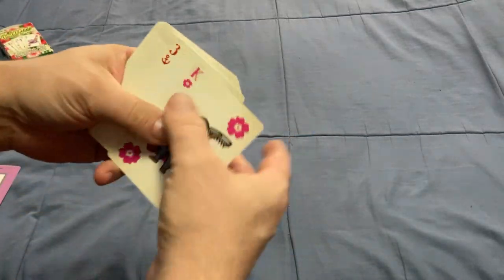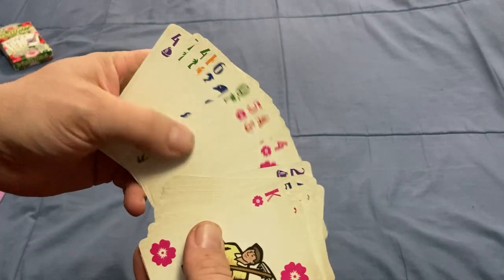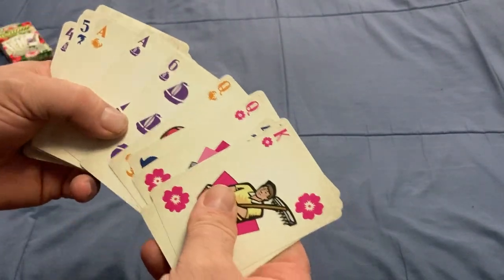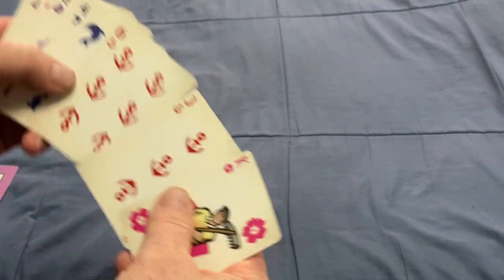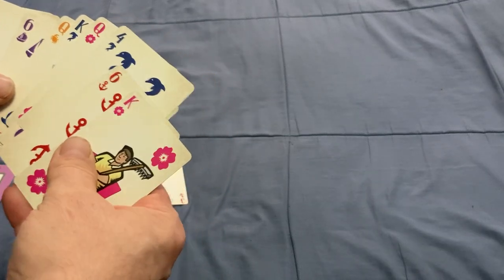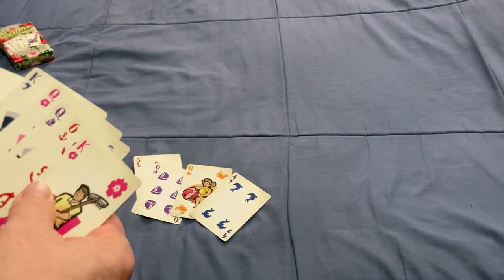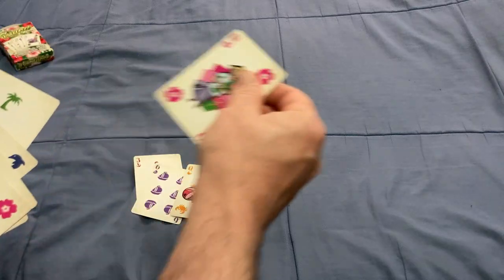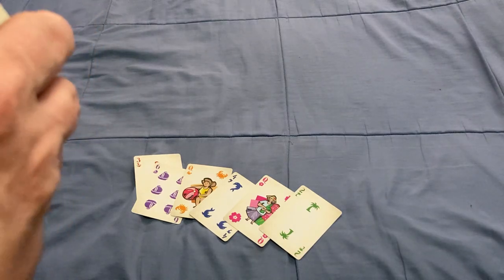It's a six-suited deck. Cards go from Ace through Seven in each of the suits, and you also have Kings and Queens in each suit. The suits in this game rank kind of alphabetically: Anchors, then Boats, then Crabs, then Dolphins.